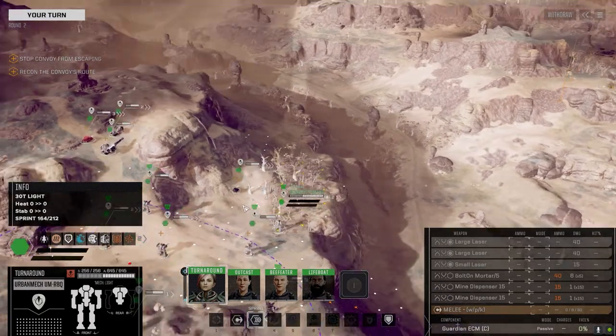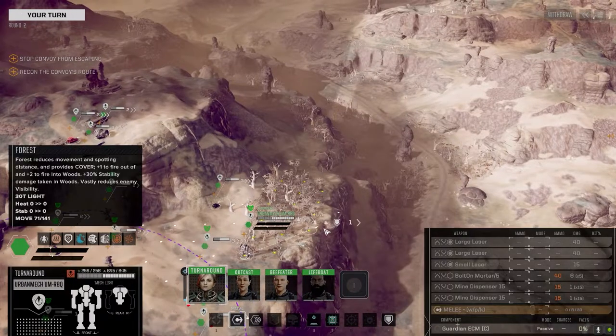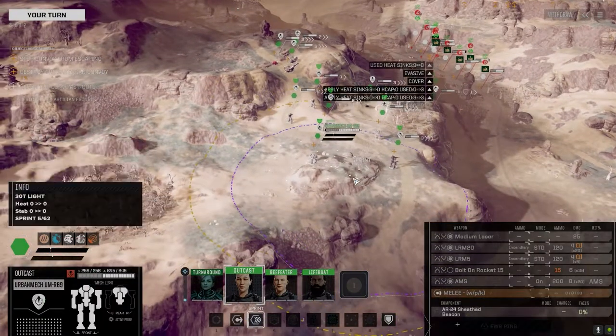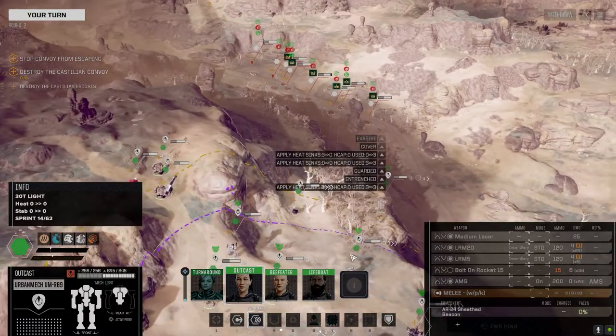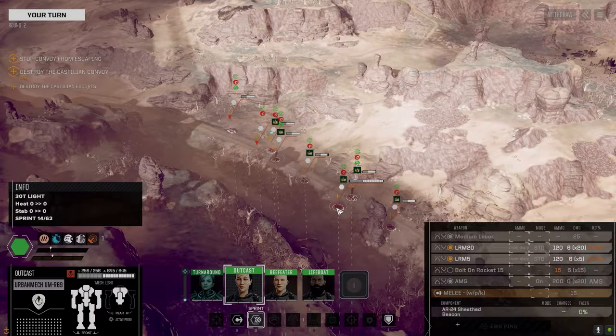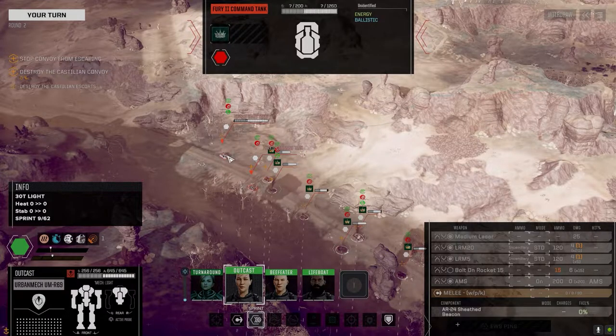This is bad — I was hoping we would encounter them by now. There's no mechs, it's just all vehicles. Hunter, Hunter, Pirate Marsden, Bulldog — this is a three skull? Packrat, laser strike, Fury 2 command tank, Zutkov heavy tank. That guy's got to go.